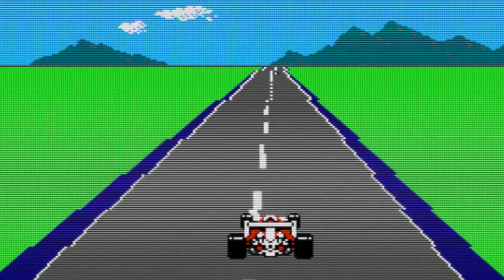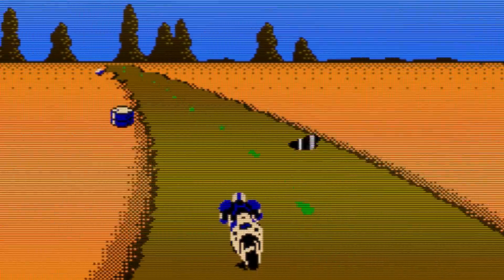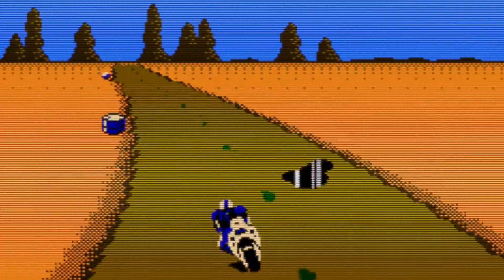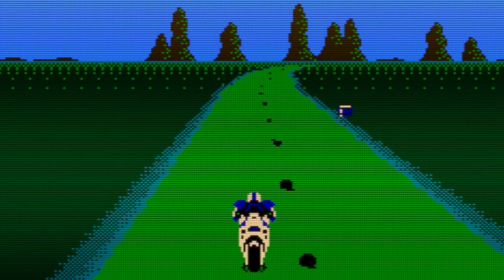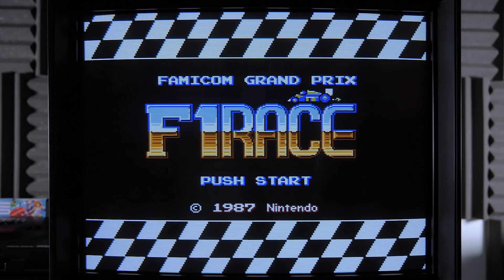Just a few weeks before the internally developed Excitebike released on Famicom, Nintendo published another game created by Satoru Iwata and his team at HAL, known as F1 Race — clearly inspired by Pole Position. In 1985, Nintendo released its own take with the futuristic Mach Rider, a high-speed racing action game with a behind-the-back perspective and reasonably fluid graphics. Its aesthetic, character designs, and even a course editor all hinted at things to come for the eventual F-Zero series.